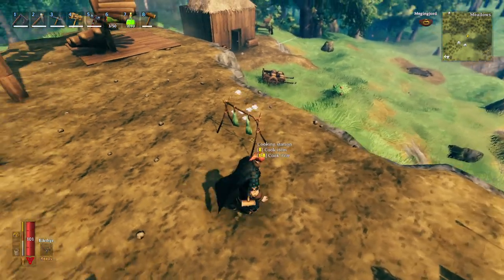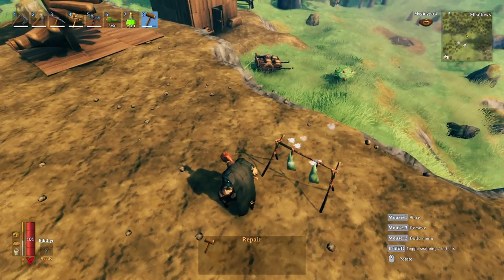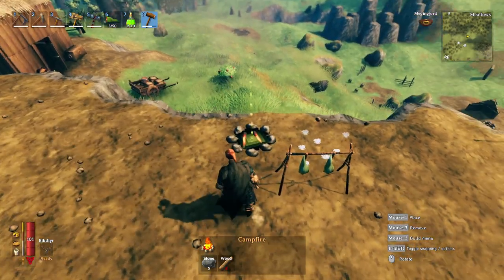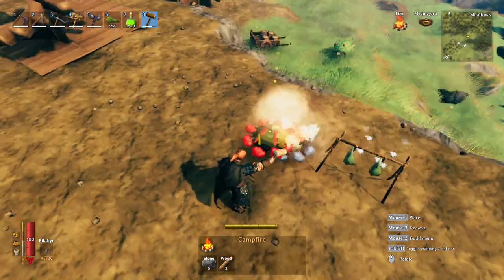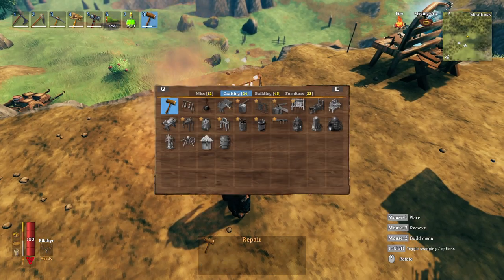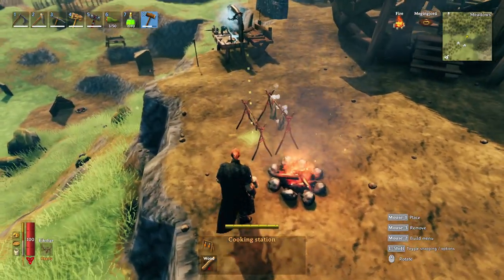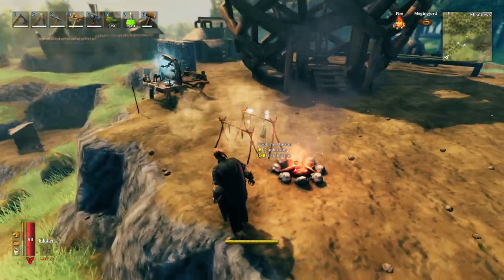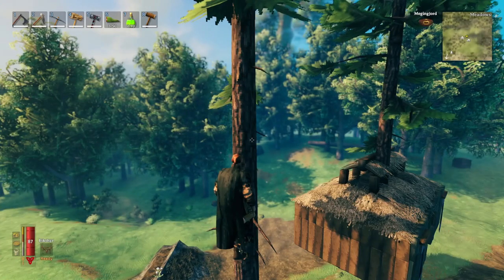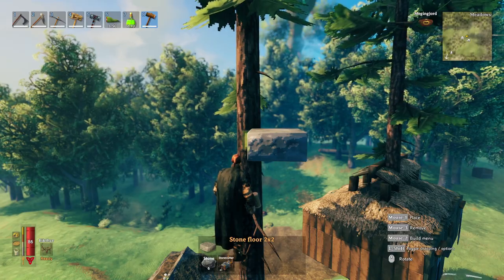It just hangs there forever, which is a cool detail to add to your build. You can place this near a campfire or cooking station without it actually cooking. You can do a couple rows of these, or just make it look like you have hanging meat drying in the sun.